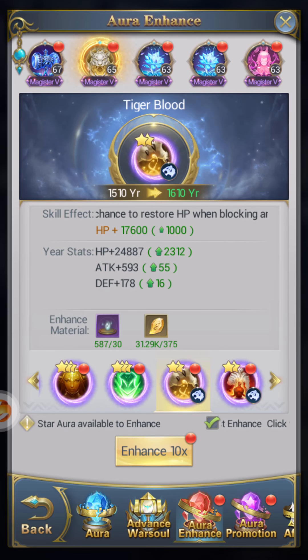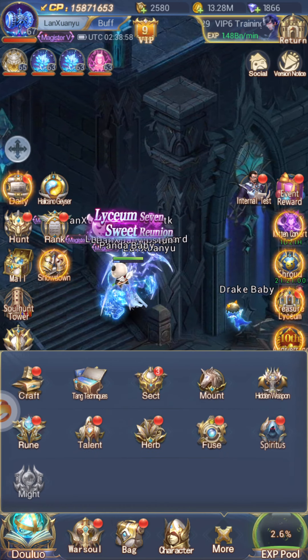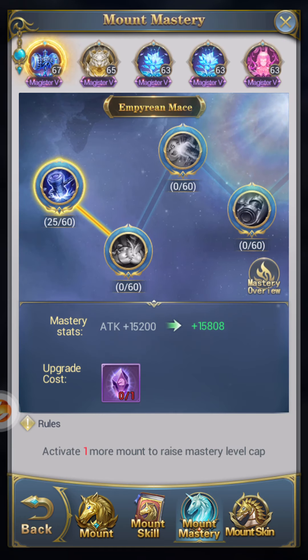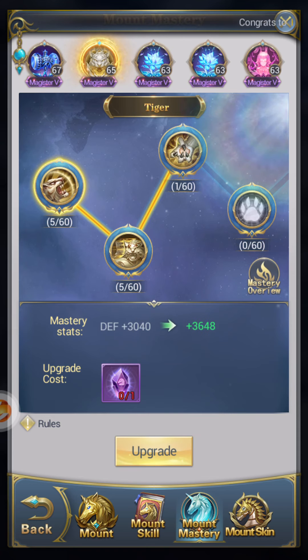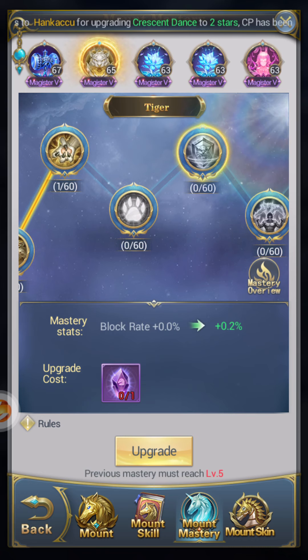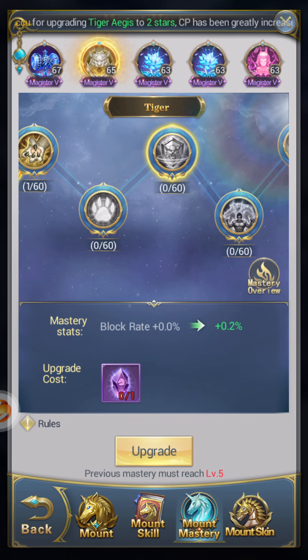Since healing triggers on block, you want to increase your block rate. Go to Mount, then Mount Mastery. You'll see the block rate there — I'm not maxed yet, but once I max out the block rate to 60 it's going to be ridiculous. It's already ridiculous — I beat the number eight ranked player who was three million more CP than me.